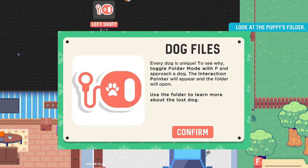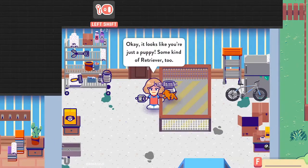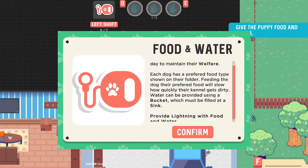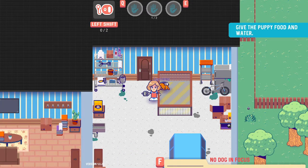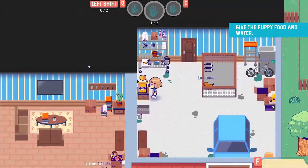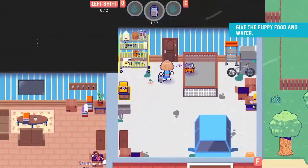Dog files — every dog is unique. Now let's have a good look at you. The more I know, the easier it'll be to take care of you. He eats New Marina — looks like that is what we got. He is a high-energy puppy, but he is hungry. Dogs need food and water each day to maintain their welfare. Each dog has a preferred food type shown on their folder. So we fill up the bucket and get you some water. There you go.